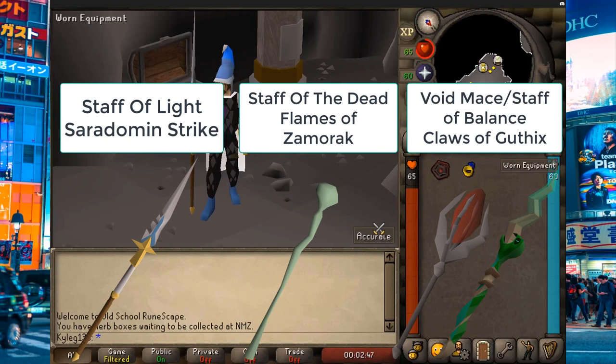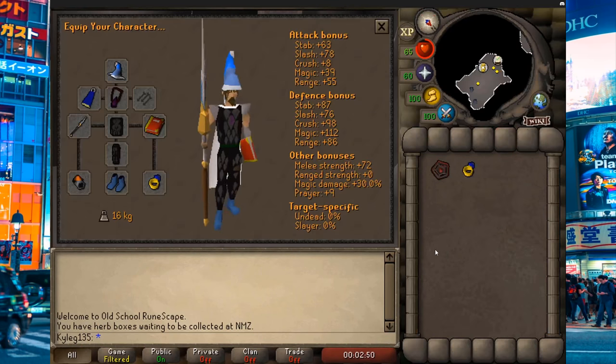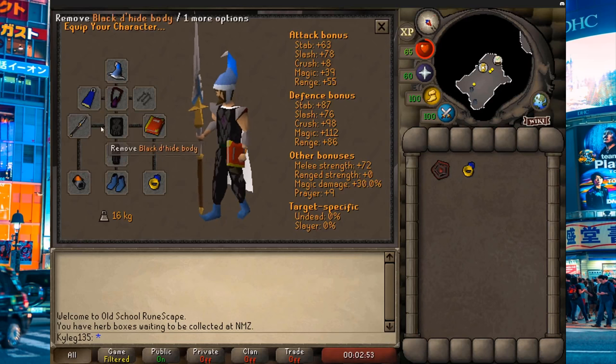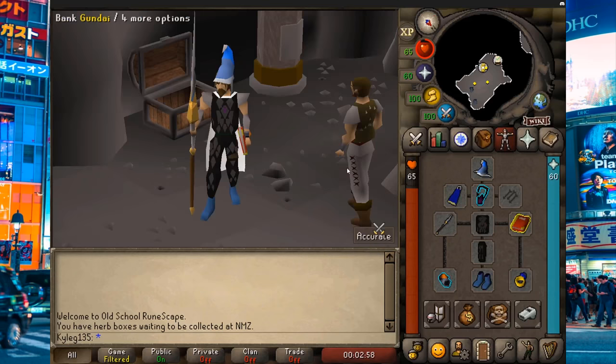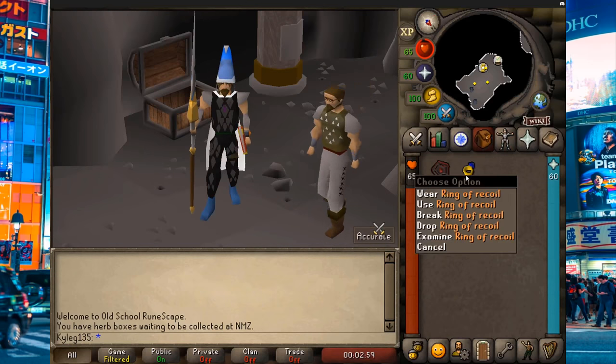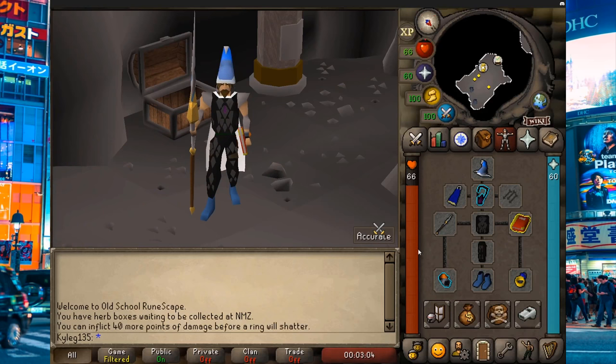These staves are awesome to have because they let you auto-cast each different god spell. The followers all have very low magic defense, so you can get away with wearing some black d'hide for extra protection during the fight. Bringing rings of recoil can also help to kill the boss quicker. I recommend bringing anywhere between 50 and 75 casts of each god spell for each fight.